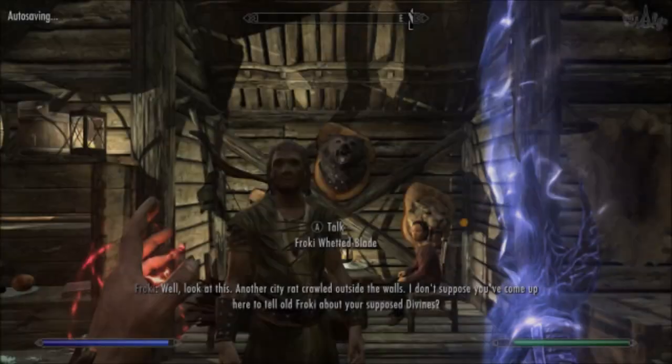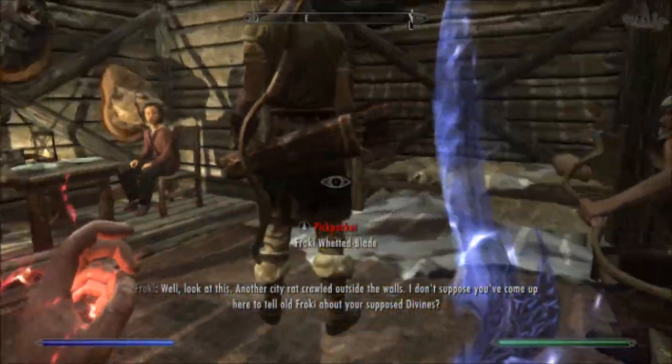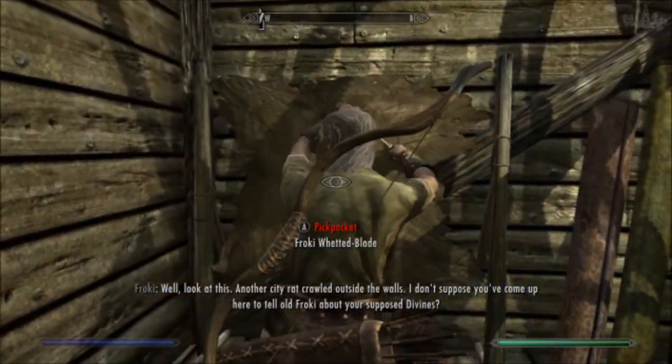Once inside, he's not a strong foe so he'll die really easily. He says: "Another city rat crawled outside the walls. I don't suppose you've come up here to tell old Throki about your supposed device."